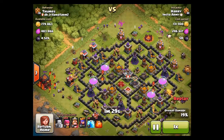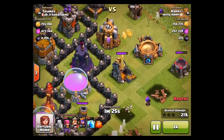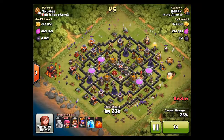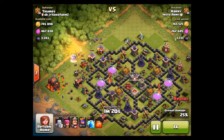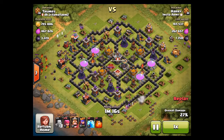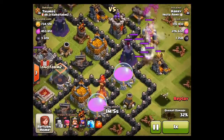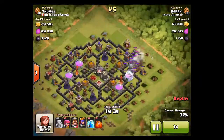The base is from someone in the clan, and he has inferno towers which fry my archers and barbarians, but it's okay. A lot of the loot is inside the storages, but there's a decent amount outside in the collectors which I managed to get.